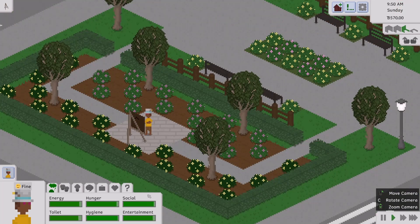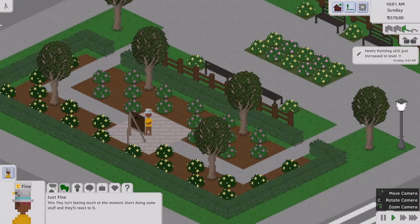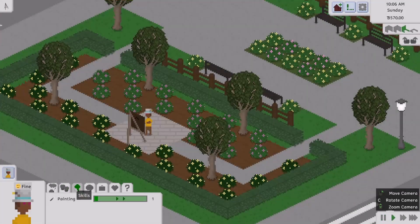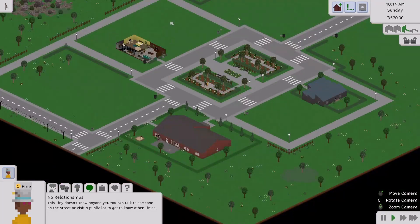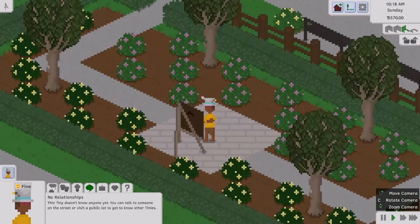There's energy, hunger, social, they've got to use the bathroom, there's hygiene, there's entertainment. If you click on some of these other panels, we have emotions — right now they're fine. Then we have their skills — as you can see, their painting is going up. And then you could turn off the help/tutorial stuff, but I kept it on for the sake of this video.